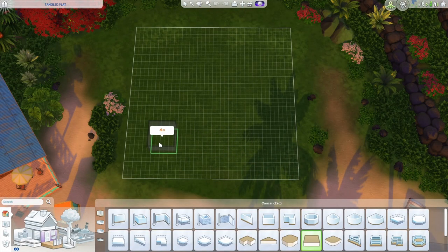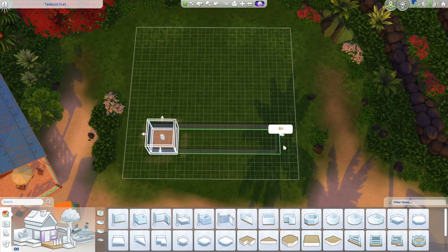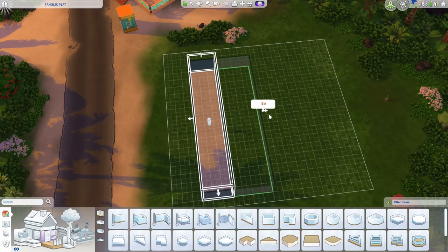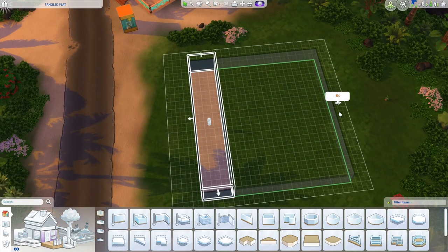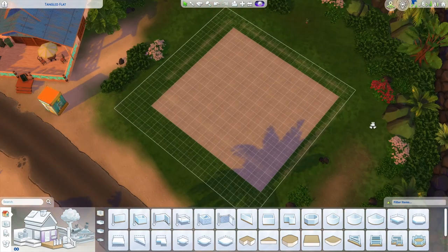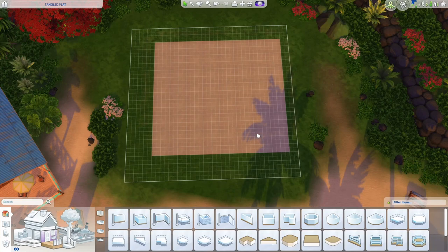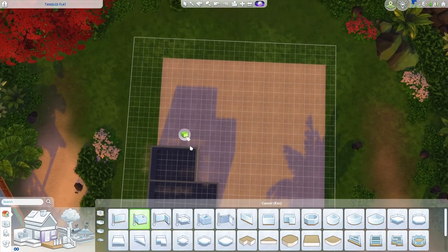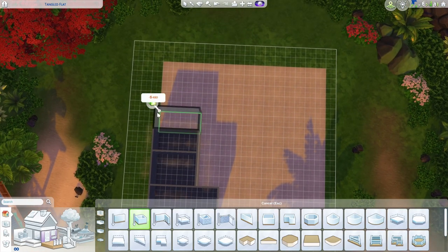Now we get to bulldoze the lot and start over. We're starting with a flat square and going three tiles in on either side. I'm going to extend this until it is one tile in from this side, which will be a total of 16 tiles, and then extend it until it is two tiles in from the back, which will be a total of 15 tiles — so 16 by 15. This is going to be our base for building.